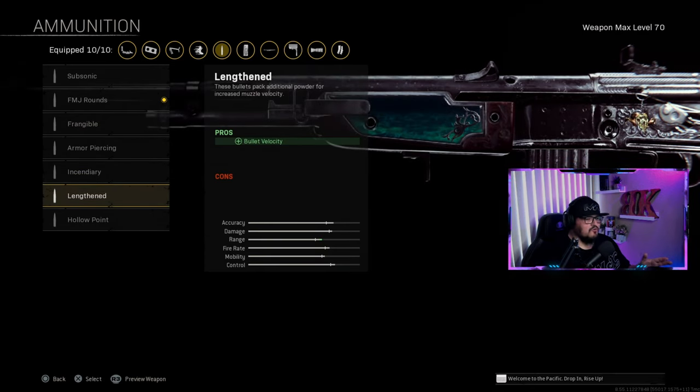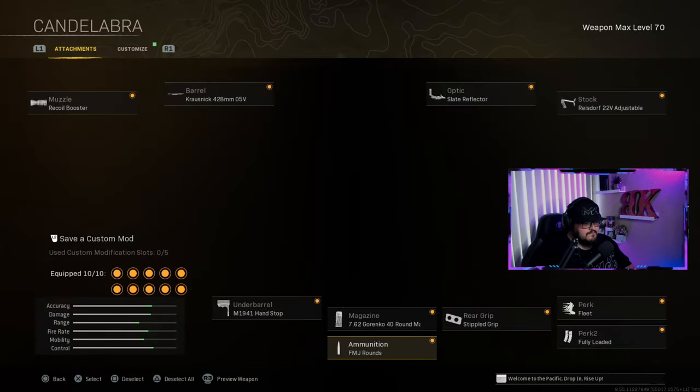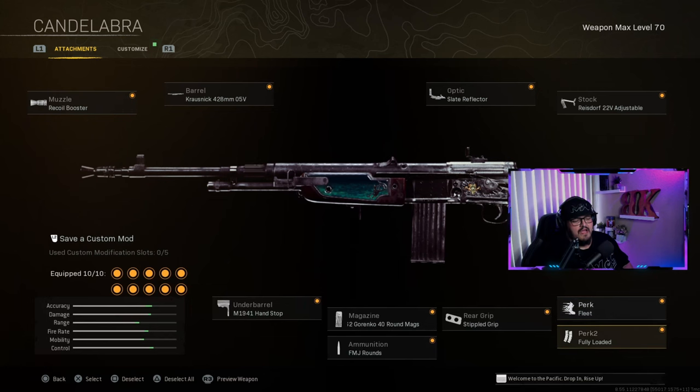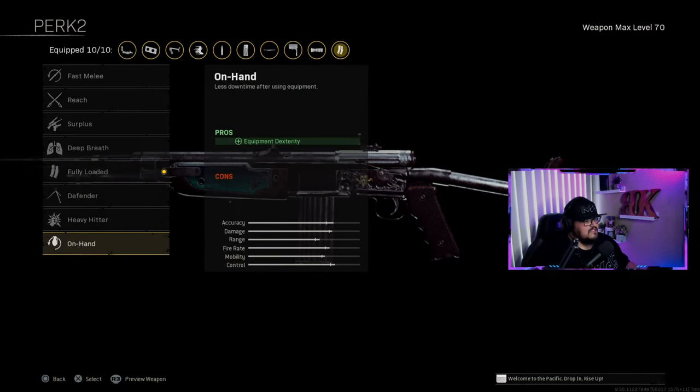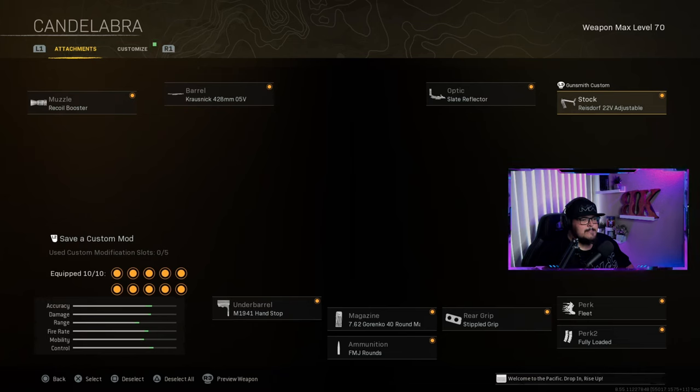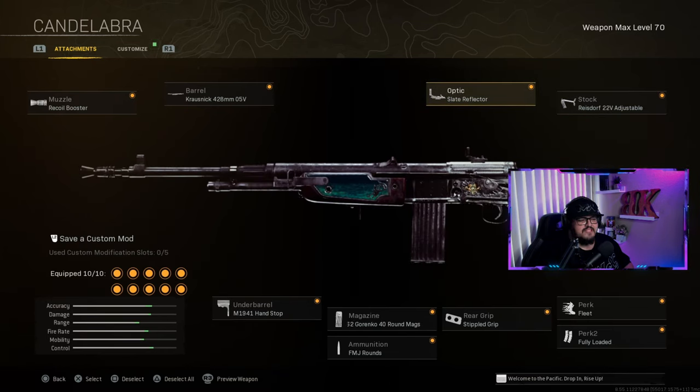On the ammunition, if you want you can do Lengthened — you get a little more velocity out of it. It is an assault rifle but I'm using it as an SMG, so it's not really for the range, but you could go there. Rear grip is Stippled Grip Tape, perk is Fleet, perk two — I use Fully Loaded because I like to have my ammo full when grabbing my loadout. Stock is the 22V Adjustable, and optic is optional.